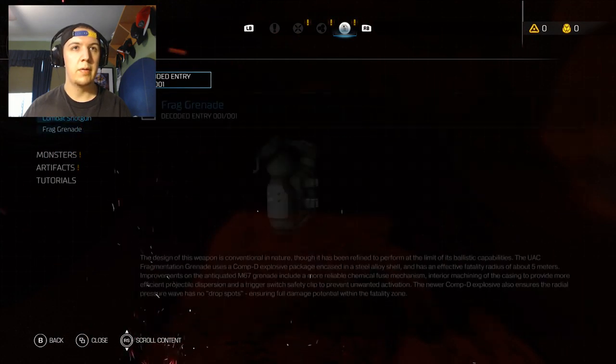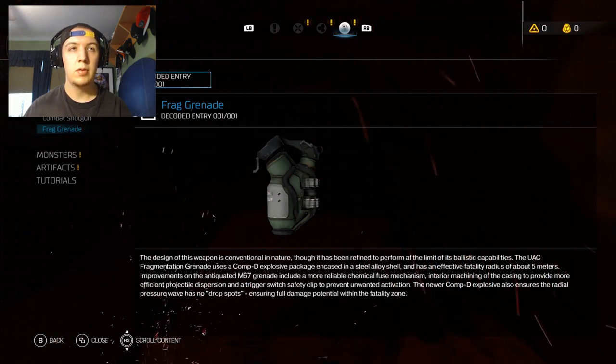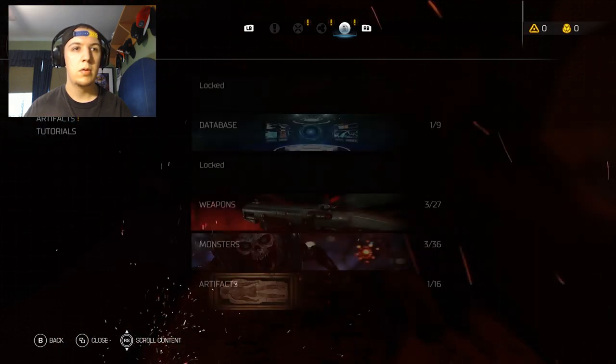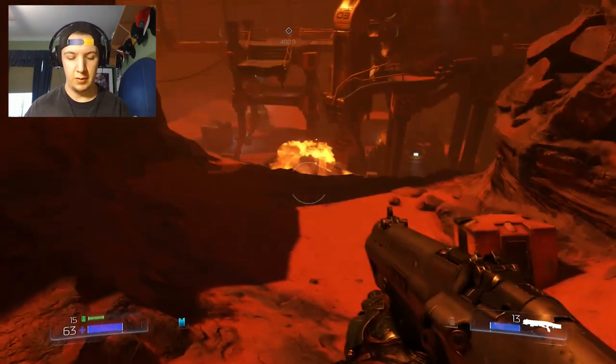There's weapons. Alright. Frag grenade. How do you use it? It just says frag grenade. That's it. Oh! That was easy. Left one.